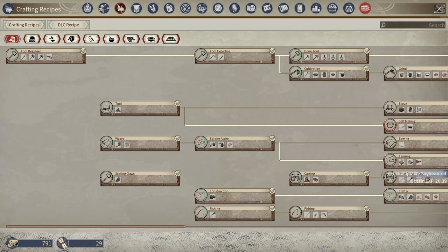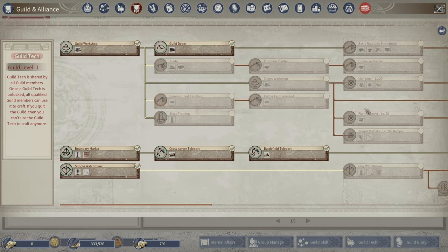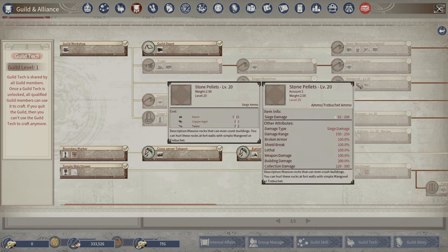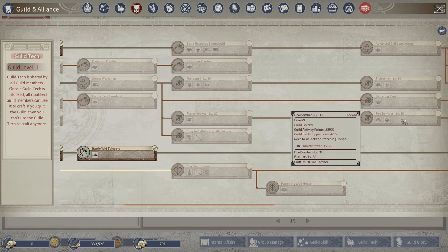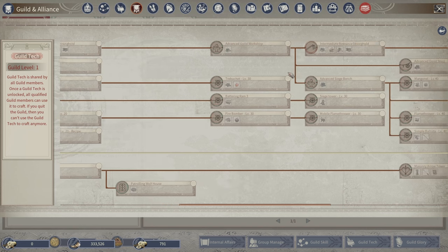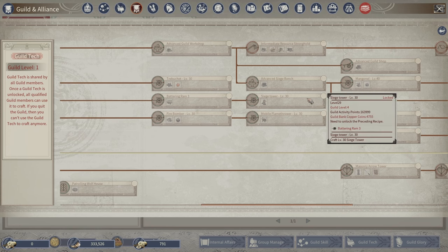Even if you're going to play solo, make sure you have a guild so you can progress in quite a few things — whether it's trade, farming, siege engines, or cool things like the flamethrower, fire bomber, or battering ram. Those are all in your guild tech, not in your solo play tech. So make sure you get that guild set up early so you're earning experience points there as you play and can level up to get these cool new things.